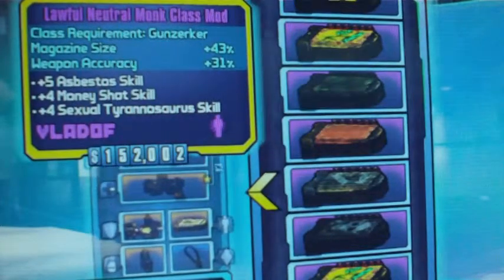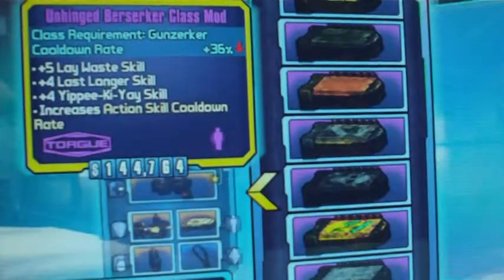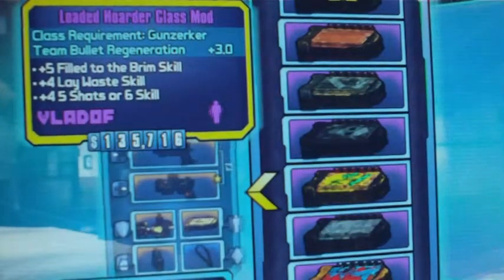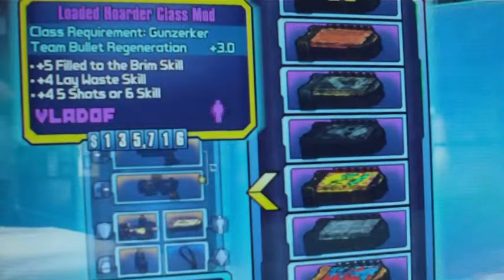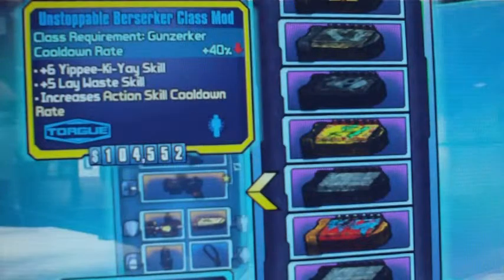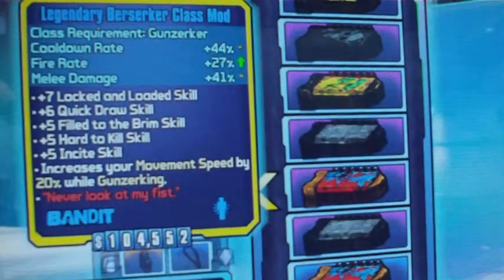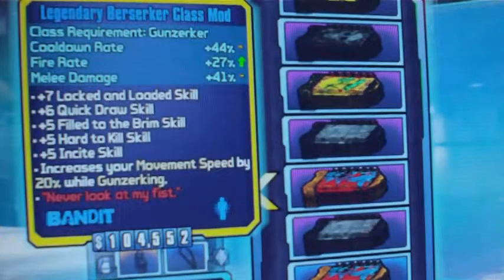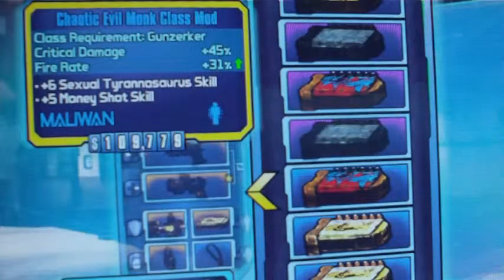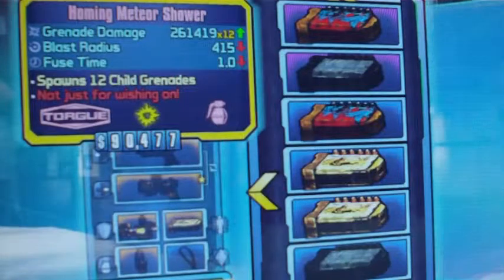The Neutral Monk — that's the new DLC class mod — cooldown rate for the Berserker. Loading Order: team bullet regen 3.0 — perfect, that's the highest you can get. Some blue class mods, the cooldown rate Berserker, another legendary blue at 765, a 675, and Evil Monk from the new DLC. That's it for class mods.